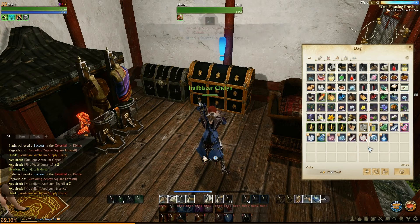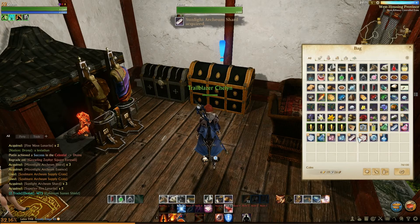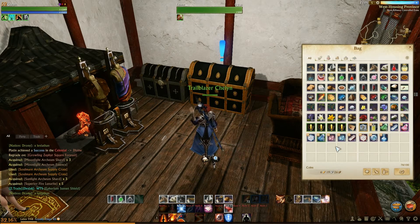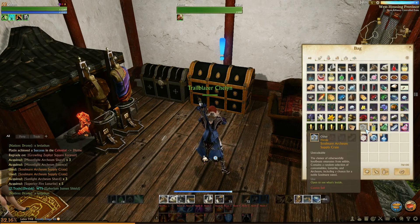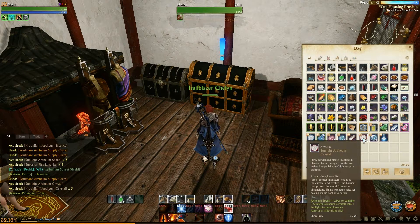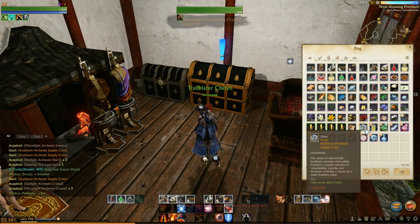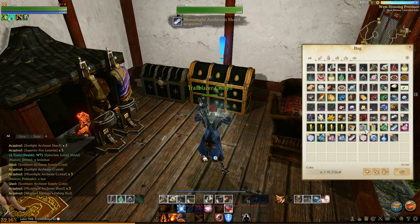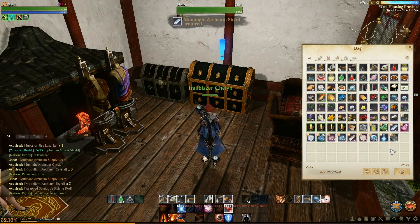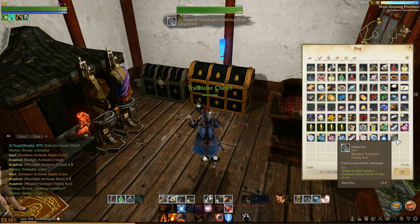Some more Shards. Sunlight Archeum Shards and Superior Fire Lunarites. Sometimes it's hard to keep track of where everything's going. Sunlight Archeum Crystals and Moonlight Archeum Crystals — I got both that time, awesome. Moonlight Archeum Shards and a Fishing Pole — yes, I like a Fishing Pole.